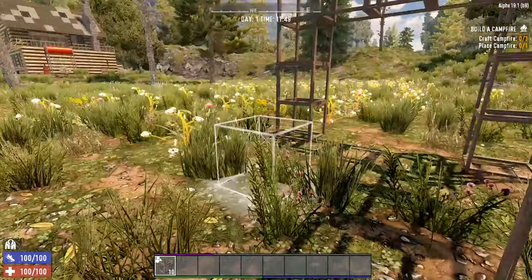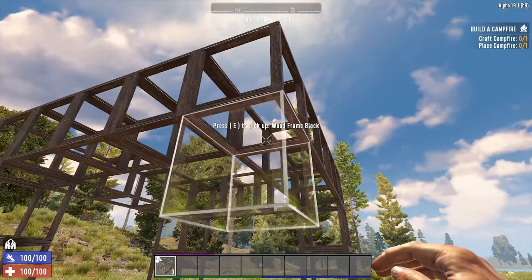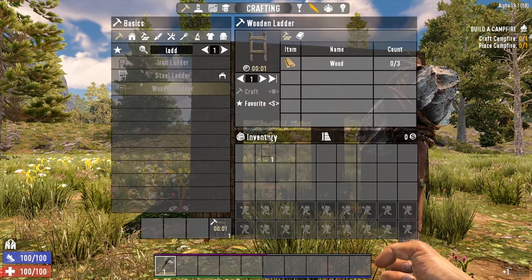To finish off the building you need 2 more towers, which you can then connect all together and then upgrade the blocks using your stone axe. Once you have your basic structure built, you will then need a way to get up.